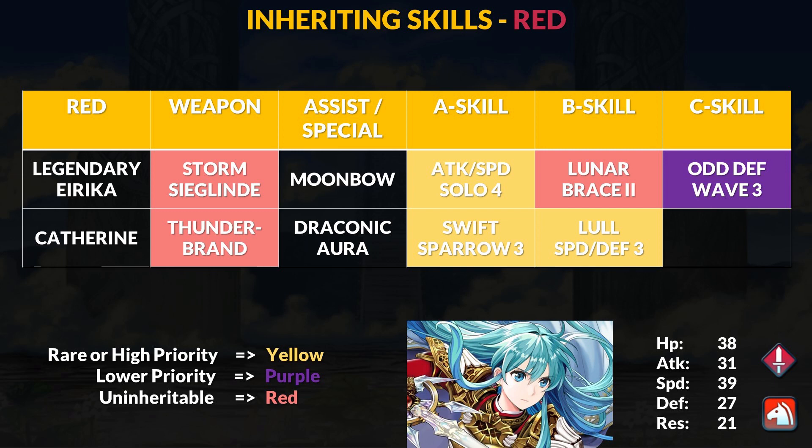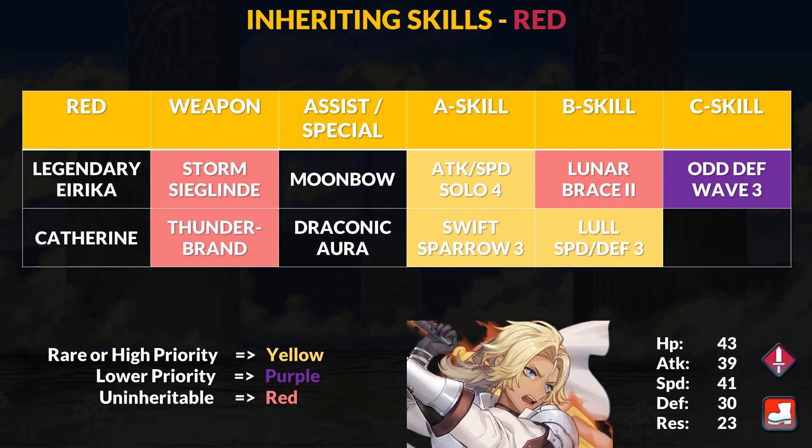Let's now take a look at the other heroes on the banner. In red, we have Legendary Erika — for skill fodder, the best she has to offer is Attack and Speed Solo 4, though her other two inheritable skills are not exactly high priority. Joining Erika is Catherine, a speedy sword infantry unit whose Thunderbrand sword comes with offensive Null Follow-Up and Desperation at any HP. This means when Catherine initiates combat she can 2-tap immediately and she isn't stopped by Wary Fighter-type skills. For fodder skills, she offers Swift Sparrow 3 and Lull Speed and Defense 3 — both great skills, and if you already have Swift Sparrow 2 from free-to-play sources you can grab Lull Speed and Defense for great value.